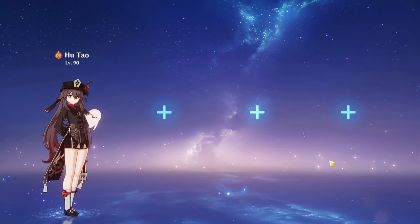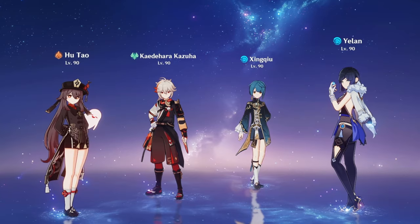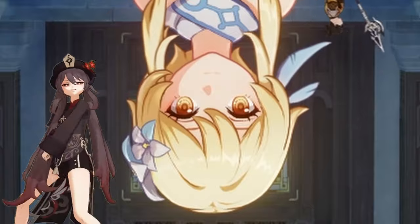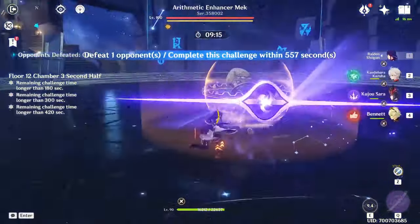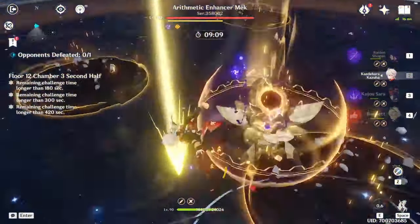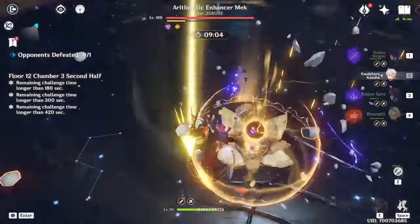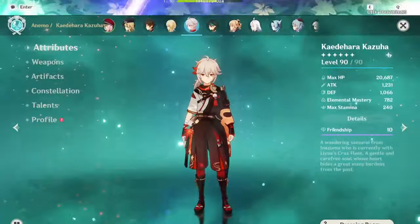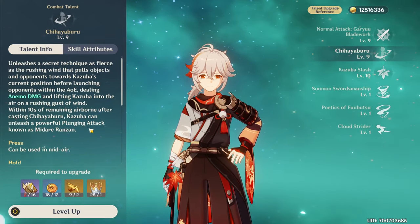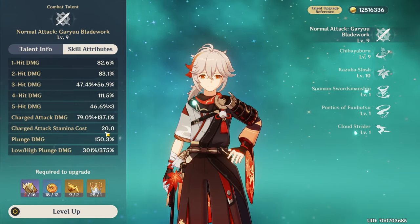Hu Tao Vape is also another good team, consisting of Hu Tao, Kazuha, Xingqiu, and Yelan — though you may need to swap either Xingqiu or Yelan with a shielder if you don't tend to dodge, which you really should try to do when playing Hu Tao. Essentially, any elemental comp that benefits from elemental damage increase or elemental resistance shred will perform significantly better with Kazuha on your team. Kazuha will also deal significant damage just from building EM, since his swirls hit pretty nicely. Note that you'll want to max all of his talents to get maximum damage potential, since his plunge after casting his skill scales on his plunging multiplier from his basic attacks.